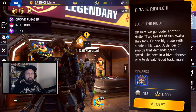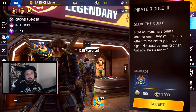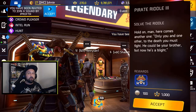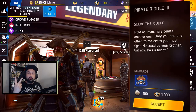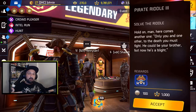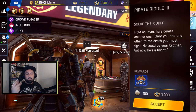Riddle number three says: 'Only you and one other, to the death you must fight.' It's pretty obvious — it's a duel, and you need two wins. If you struggle with PvP, you can do friendly duels with a friend: let him win, then he lets you win. You just need two wins total.